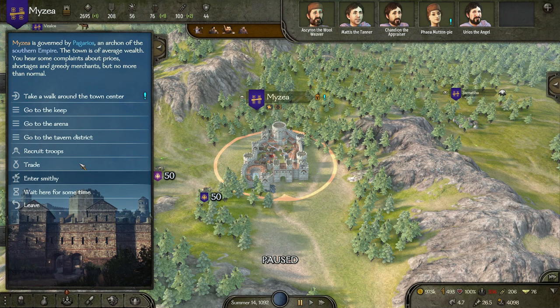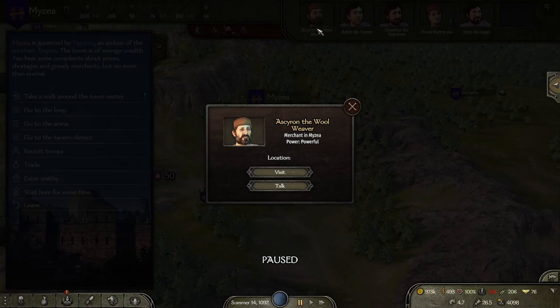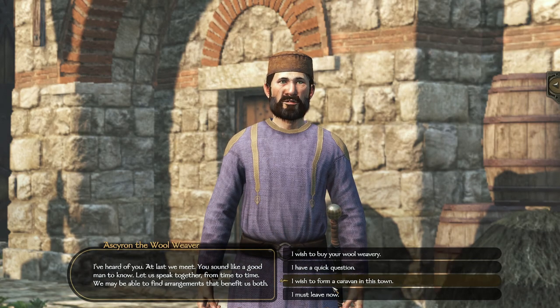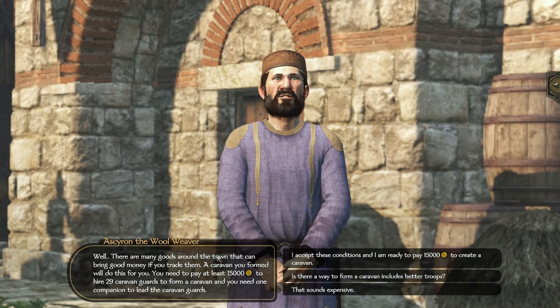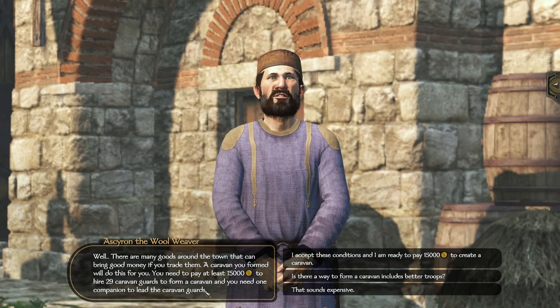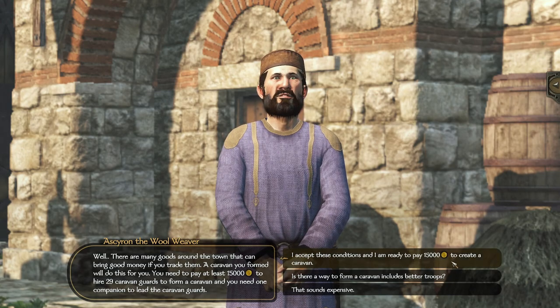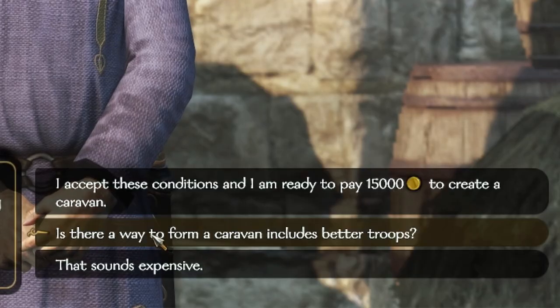To set up a caravan, find a merchant in any city in the game. Hover over them to confirm they're a merchant, click on them, and go to Talk. Once through the introduction, select the option 'I wish to form a caravan in this town.' The merchant will tell you that you need to pay at least $15,000 to hire 29 caravan guards and you need one companion to lead them — we've already hired our companion and have the money. If you want elite troops, click 'Is there a way to form a caravan that includes better troops?' rather than accepting standard conditions.